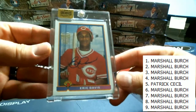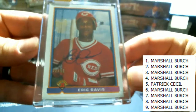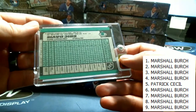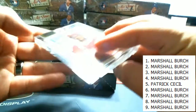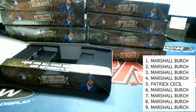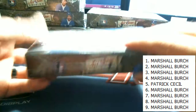Here is an Eric Davis. Check that out. 22 of 50 right there. Eric Davis for the Reds. Is that 91 Bowman? I believe 91 Bowman — 90 or 91. Eric Davis. Very nice. Going out to Marshall. Yeah, 90. That's right, man.